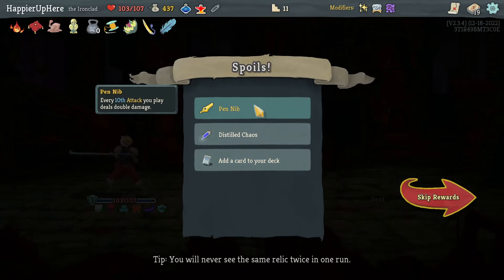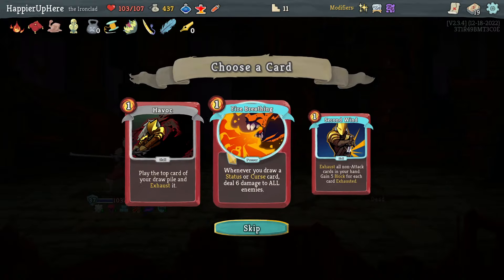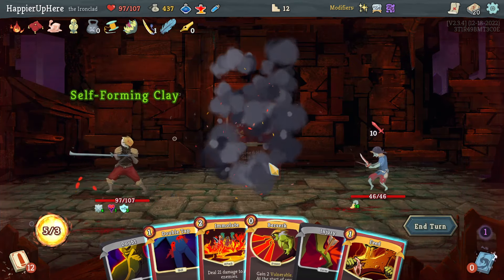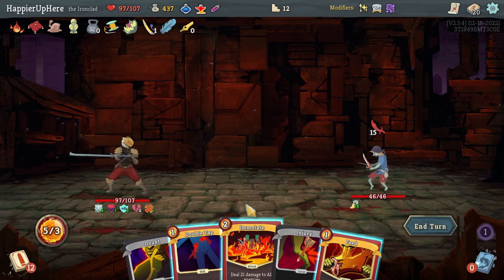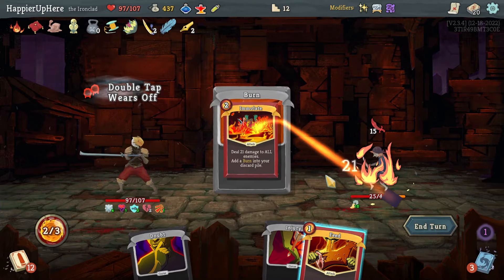Got a Pendelk: every 10th attack deals double damage. Distill Chaos potion, and Second Wind — nice to get rid of curses and gives me some block. I don't think I need the others as badly. Here I can't lose a lot of HP as much as I'd like. Let's do Brutality and Offering, then Berserk to be vulnerable. Double tap the Feed — actually double tap the Emulate and then kill with the Feed. At least I get max HP out of it.